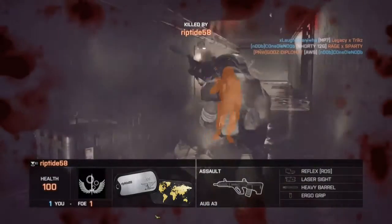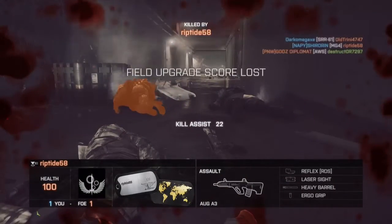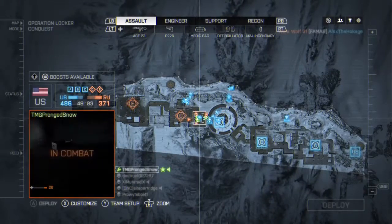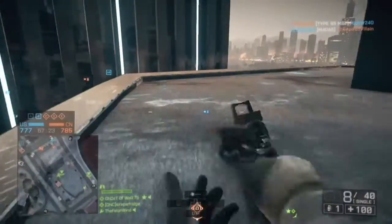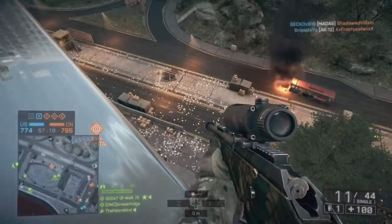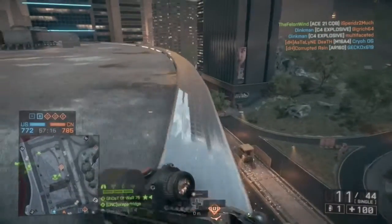Straight into it, the hit markers are amazing. I love them. I never used to know if I hit some guy in the foot, if I hit him in the stomach, if I hit him in the head. Battlefield Hardline had the hit system where if you shoot him in the head it goes red, and if you hit him anywhere else it's a white hit marker. I'm so glad they brought that into Battlefield 4.